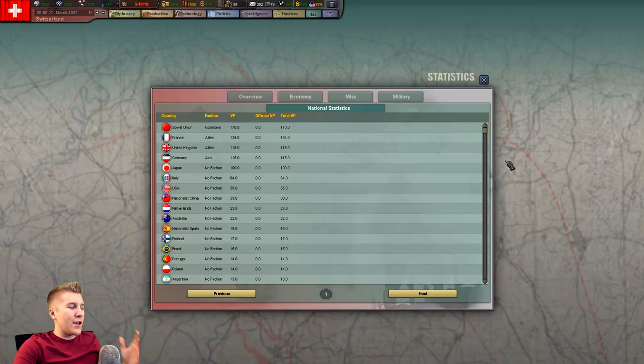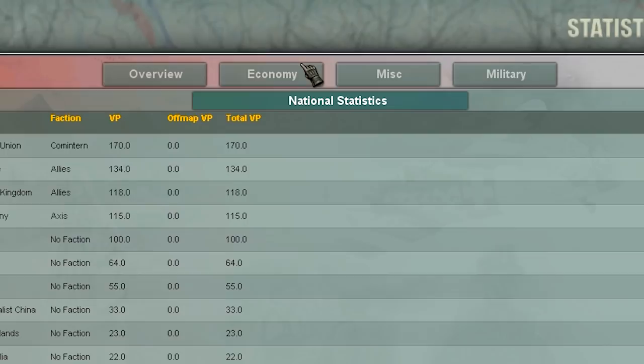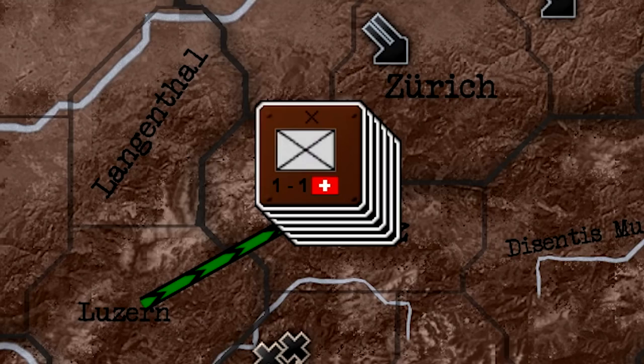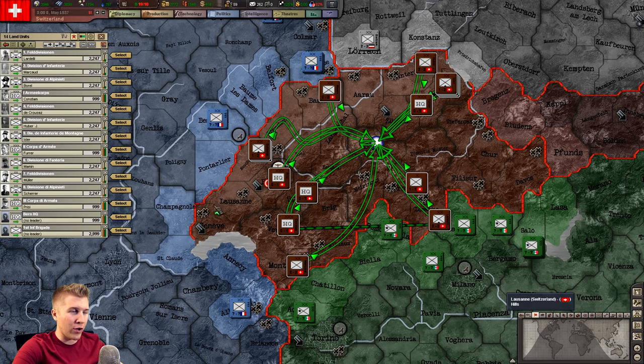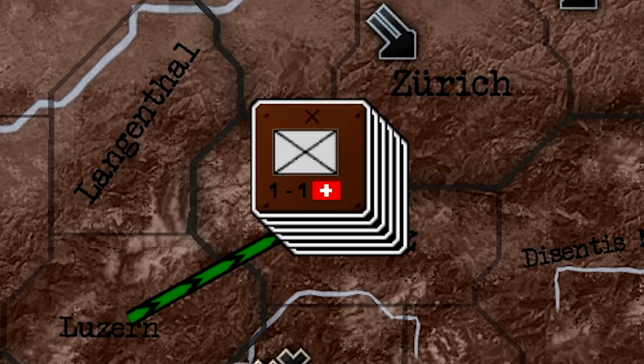I don't even play Hearts of Iron 3 or Hearts of Iron 4, but just give us a simple ledger. There are multiple tabs here — we've got Overview, Economic, Miscellaneous, and Military. Just give me more info. I might have made a huge mistake — I don't know if attrition is a thing, assuming it is. Are giant death stacks in this mod? Pretty sure they're not, though that'd make things a lot simpler.